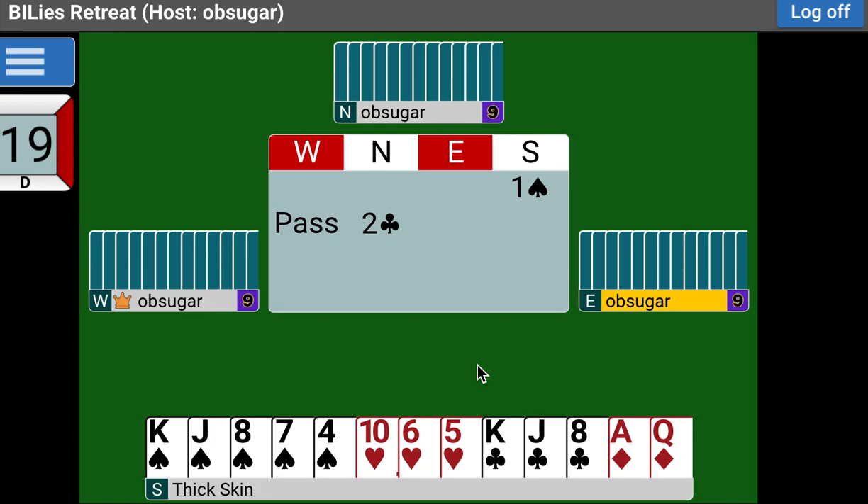In the case of the minors, that bid promises four cards. I have seen people who actually bid it with three — that's not what we're doing. It promises four, could be five, could be a whole bunch more, but the promise is four.